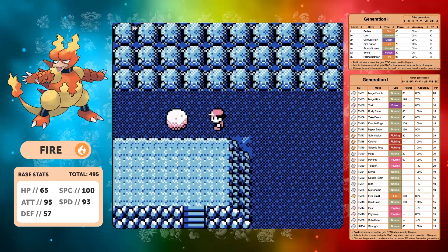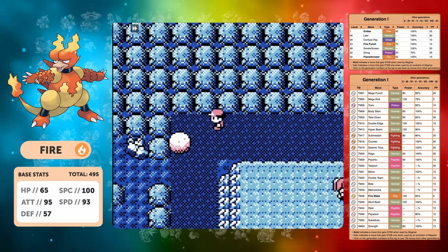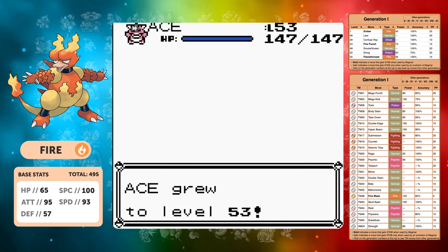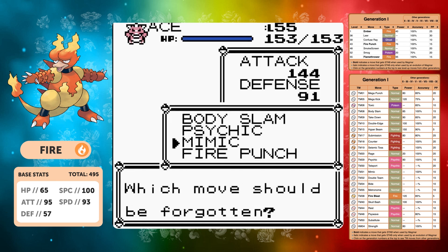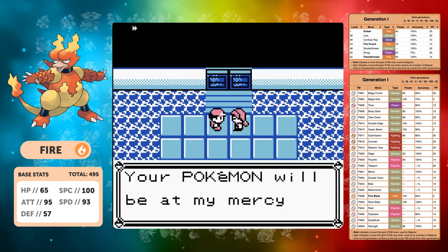We need to think about the Elite Four — we have a terrible matchup against Lorelei being Water and Ice type. I'm going to use all of our Rare Candies before going in, because I want to get Flamethrower — with the STAB bonus that's definitely going to help us out. We're finally going to get rid of Fire Punch and give ourselves Flamethrower, one of the best Fire-type moves in most generations.